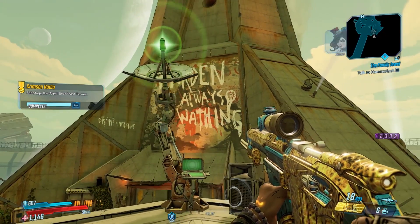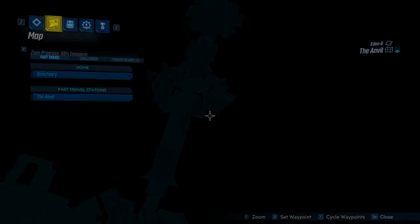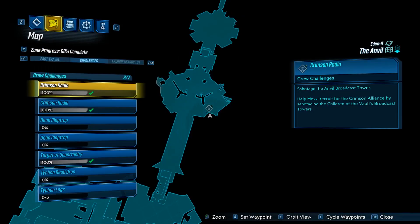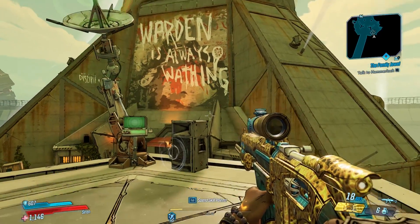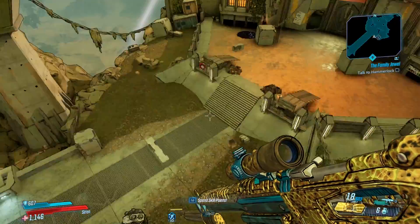And that is both your locations done — the two crimson radio locations for this map. Thank you guys for watching. Check out the link in the description for the playlist for the rest of the crew challenge guides; they're all going into the same playlist, and I will see you guys in the next one.